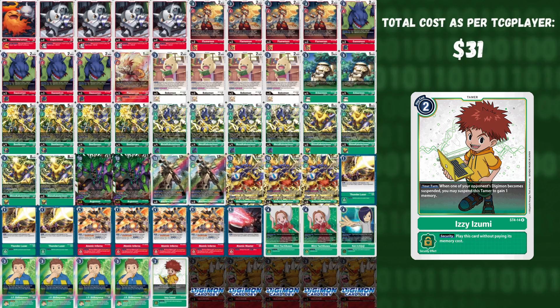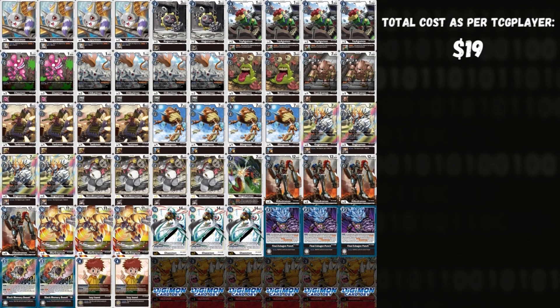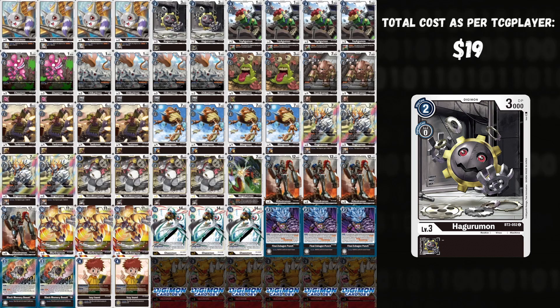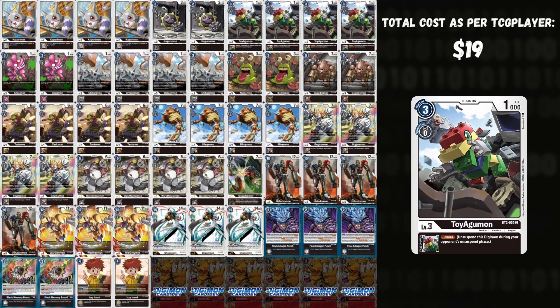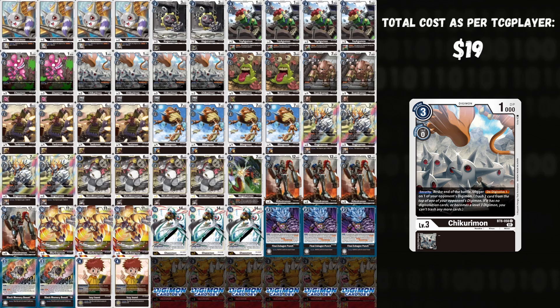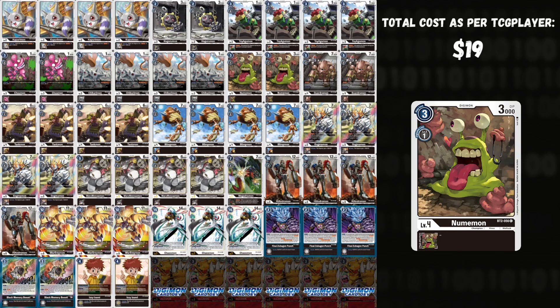Now going into the Black deck — total TCG Player cost is $19, very cheap. We play four Kapurimon — if you have a Digimon with Reboot in its name, get plus 1,000 DP, which is an easy condition to fulfill here. Two Hagurumon — a vanilla two-cost hard slam at 3,000 DP. Four Toyagumon — its ESS gives Reboot to whatever is on top, easy synergy with Kapurimon. Two Chumon — blocks your opponent from gaining memory outside of tamers, functioning similarly to Madoki Betamon. Four Chakurimon — when revealed from security it devolves one of your opponent's Digimon, making your opponent step on a Lego and lose a lot of tempo.